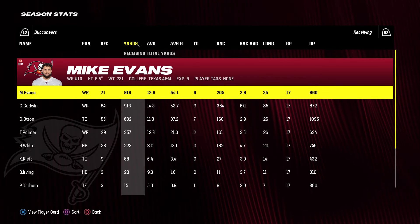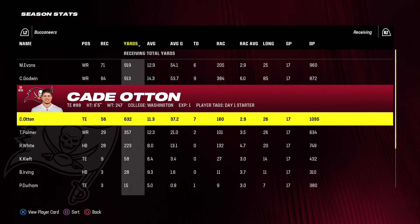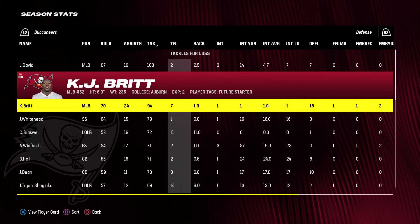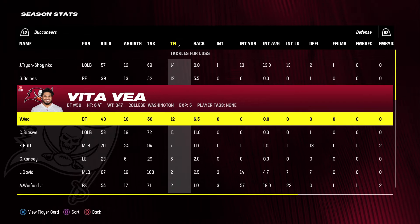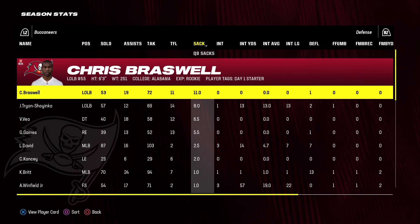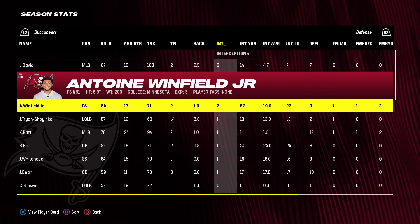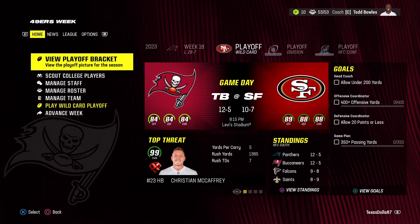Mike Evans had the most receiving yards — 919 with 6 touchdowns. Chris Godwin 913 with 9 touchdowns. K-Dot 600 yards, 7 touchdowns. Trey Palmer 350 yards, 2 touchdowns. Defensively, Lavonte David led the team in tackles with 103, KJ Britt had 94. Tryon Shoyinka had 14 tackles for loss, Gains 13, Vita Vea 12, and Braswell had 11 sacks as a rookie — he led the team. Diaby 8, Gains 6.5. Interceptions: David had 3, Winfield Jr. 3.